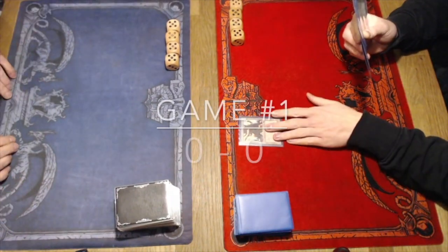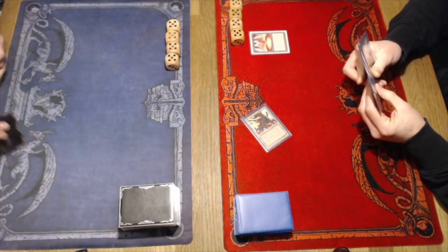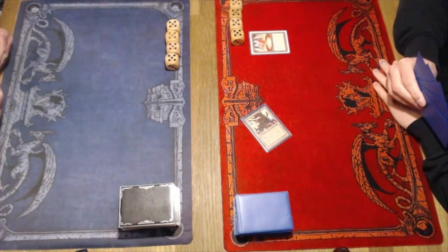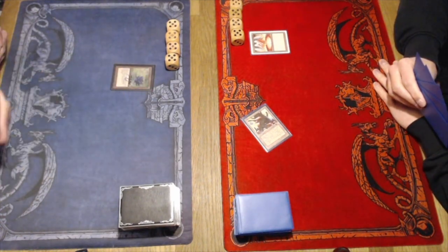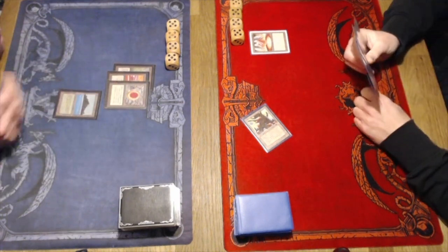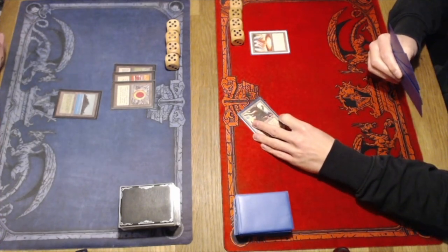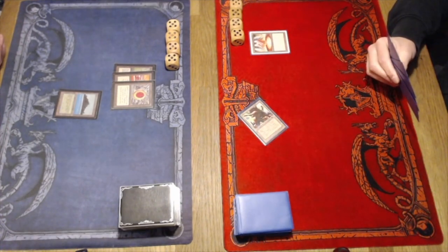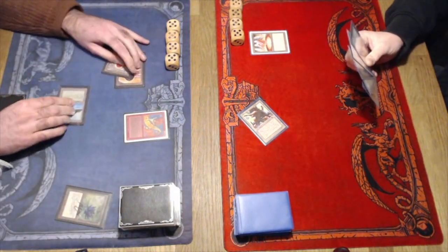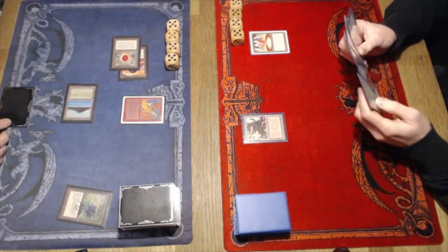Game number one, here we go. Remco is on the play with his black and white Transmutation deck, starting with a Factory into a Mana Vault. Passing the turn to Vilko, who's playing a Reanimator strategy. There we see a Black Lotus, Mox number one, Mox number two — wow, that's a lot of mana in turn one. Is he going to crack the Lotus? He does, and there's a Shivan Dragon — turn one! This is insane!